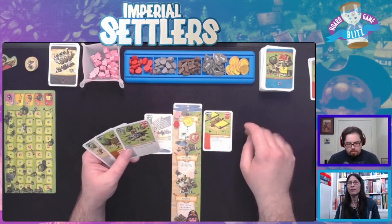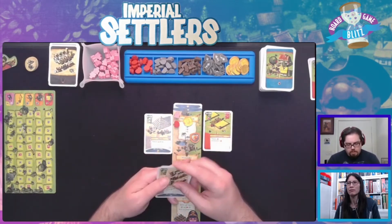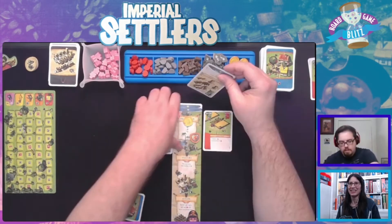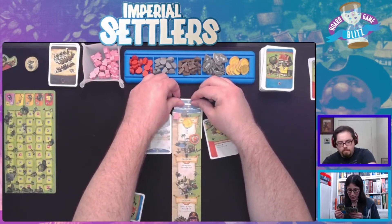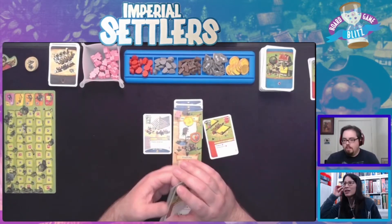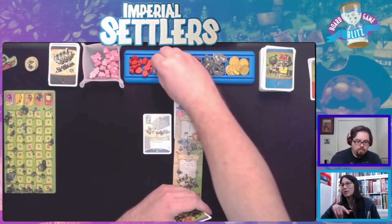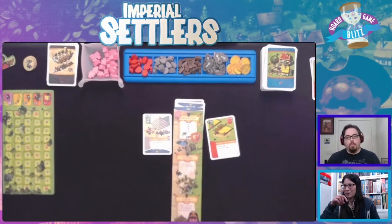I'm stuck. I'm going to put out this building - it produces a rock for each gray building in my empire, currently I have two, so I get two rocks. But I think I'm going to lose them because I'm running out of cards in my hand. I pass. Kumi asked how we're managing the common deck - we're each just drawing three and picking two, not doing the draft because that would be too hard.